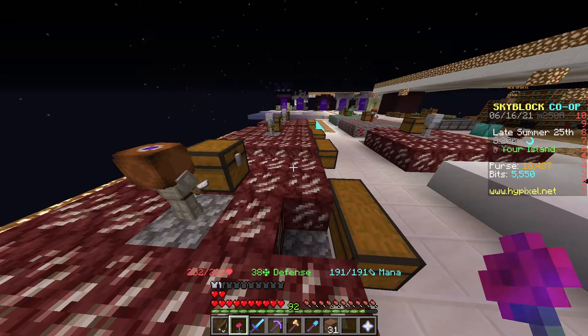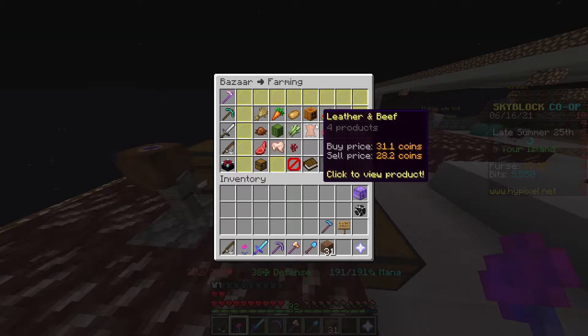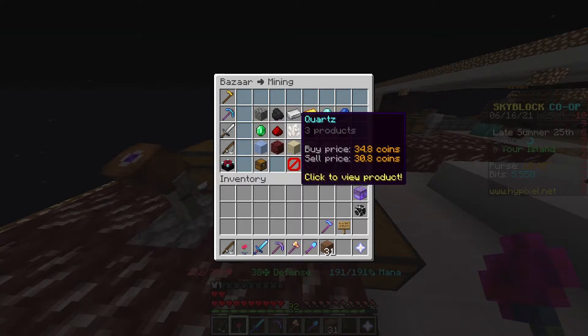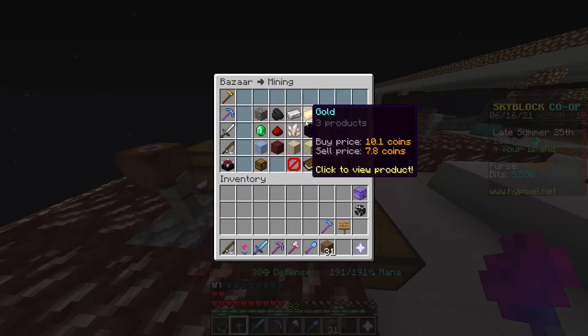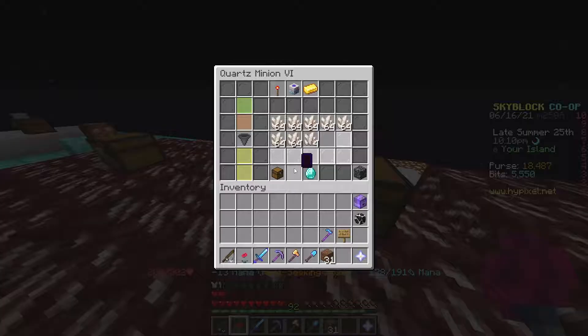The next method is minions. Minions are very well known and used a lot, but they're really, really profitable. For this method, you want to go to the bazaar and try to find all the things that you can turn into minions and check their prices. You want to find the most expensive thing — I have a lot of quartz minions because quartz was really expensive for a while, but obsidian is also pretty expensive. Look at all the prices and find what will be the best to turn into a minion.